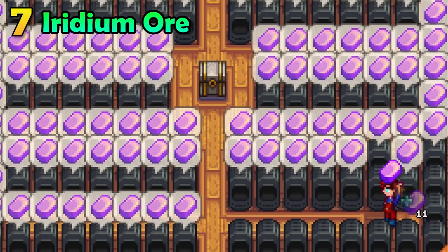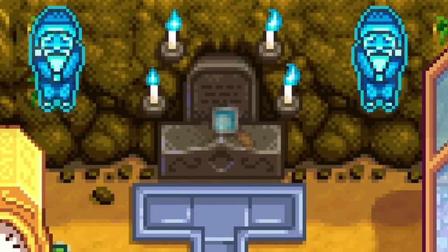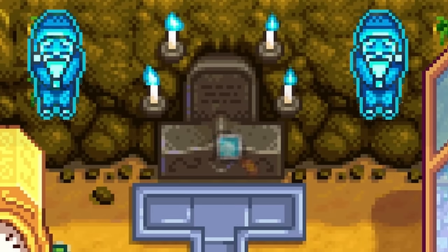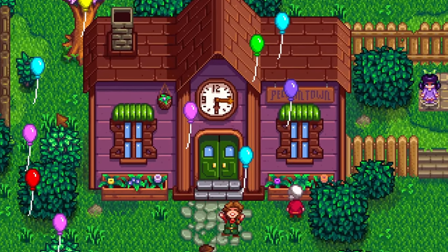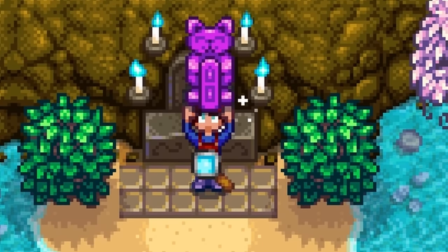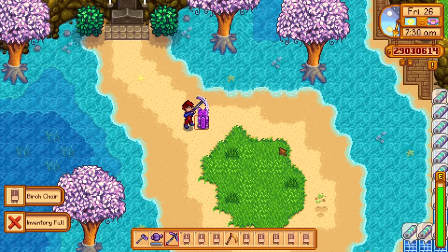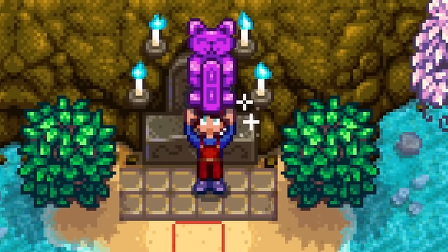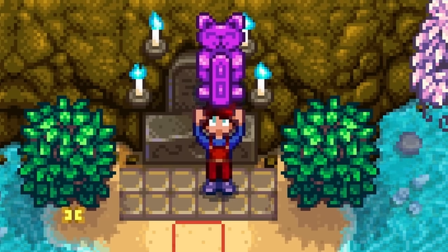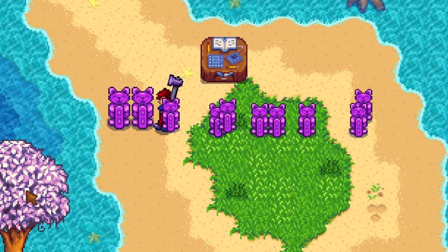Do you want to print Iridium all day without entering Skull Cavern? All you need is 4 candles at the end of your third year — just make 1 million gold, reach level 10 in every skill, and complete the community center. Then collect your Statue of Perfection, which prints Iridium every single day. But this video is about glitches, so let's get more. Fill up your inventory, hit the statue so it floats in the air — the game will think you don't have one — then click the altar to collect another one. Repeat these steps to get as many statues as you want.